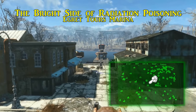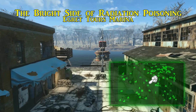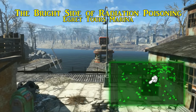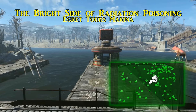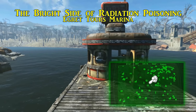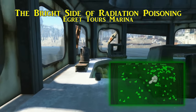Eighth on this list is the Bright Side of Radiation Poisoning, and can be found in Egret Tours Marina, a potential settlement west of West Roxbury Township. There is a small diner at the very end of the pier, and on the counter next to the cash register is the Bright Side of Radiation Poisoning. When gathered, this increases the effects when it comes to healing from packaged food and drink that is irradiated by 50%, including but not limited to Nuka-Cola products.